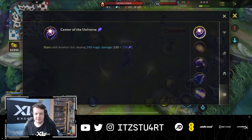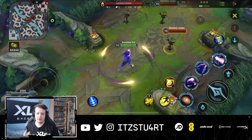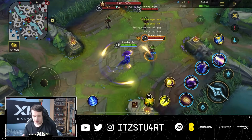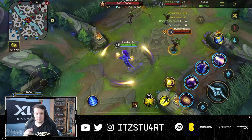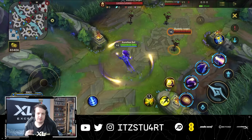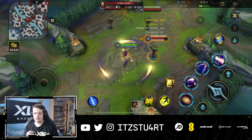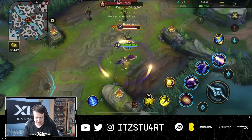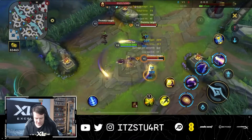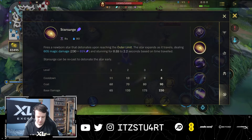Aurelion Sol's passive — Center of the Universe — has stars orbiting him and dealing magic damage. This is his main damage output; auto attacks don't contribute much. An important tip: the stars orbit in an anti-clockwise direction, so moving clockwise means the stars hit enemies far more often. Moving the same direction as the stars reduces how often they connect, so always move opposite to maximize hits.